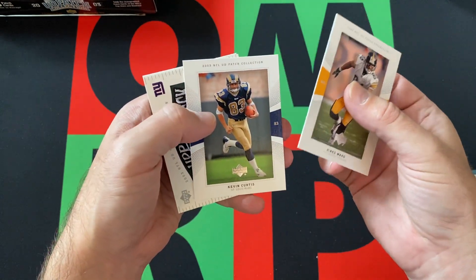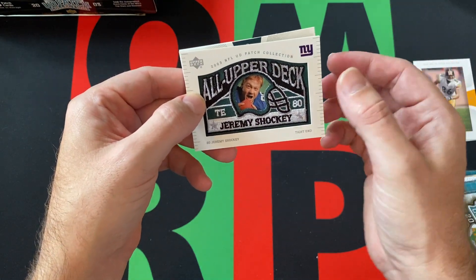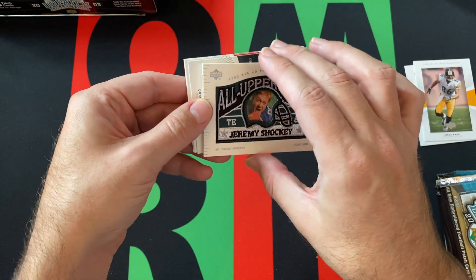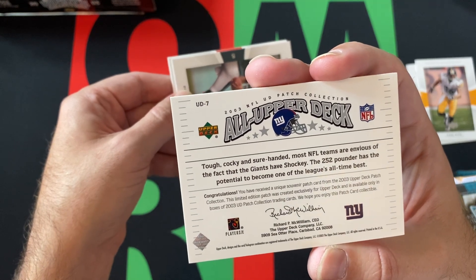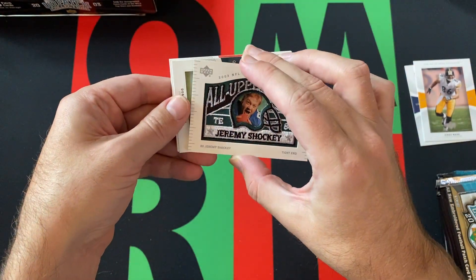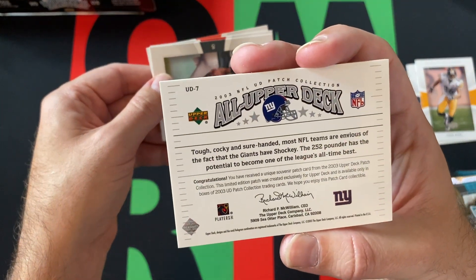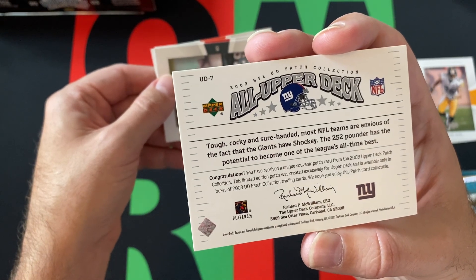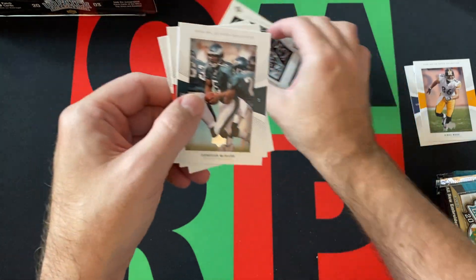Hines Ward's starting things off. We do have another patch card — it's an All-Upper Deck insert. Jeremy Shockey. I think All-Upper Deck's an insert. Jeremy Shockey, of course he played with the Giants, and then he went on to — I think he played for the Saints for a little bit, maybe a couple other teams. Jeremy Shockey.